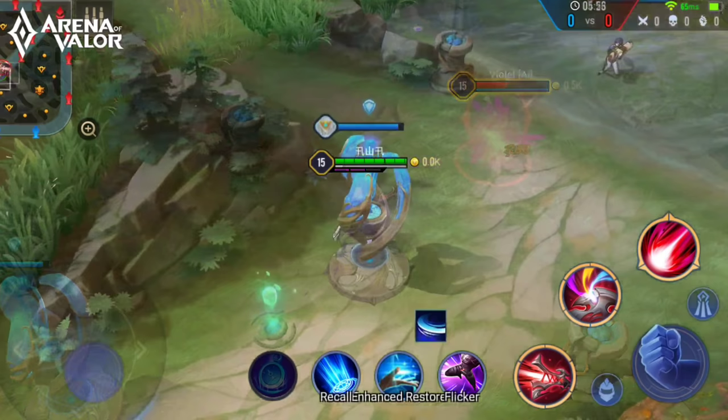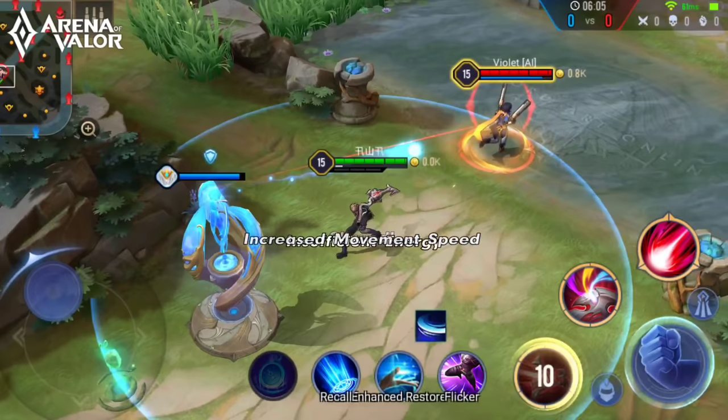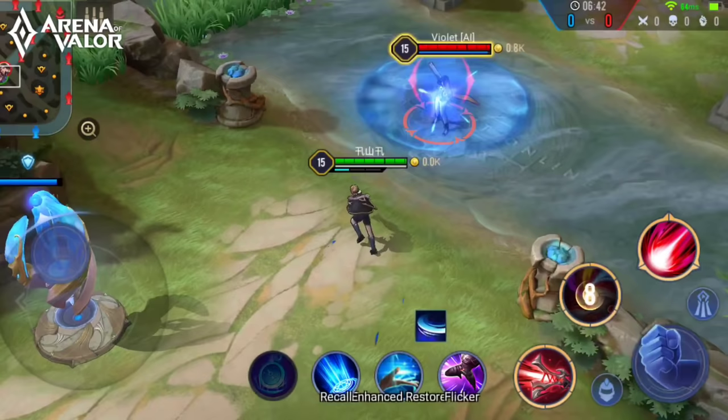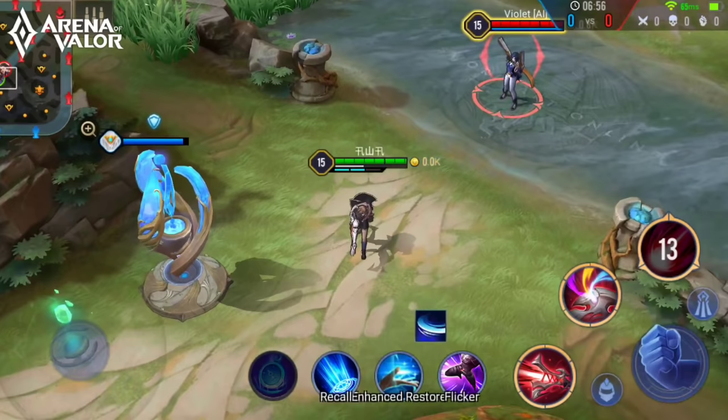Next, yellow bullets: these bullets reduce the target's movement speed for one second. The target speed is reduced the more bullets you use, and this amount also increases for every level gained. The slow effect stacks up to three times. And lastly, blue bullet: this bullet reduces the cooldown of the 3rd and 4th abilities. As you use more blue bullets the reduction will be higher, and this amount will increase for each level gained.